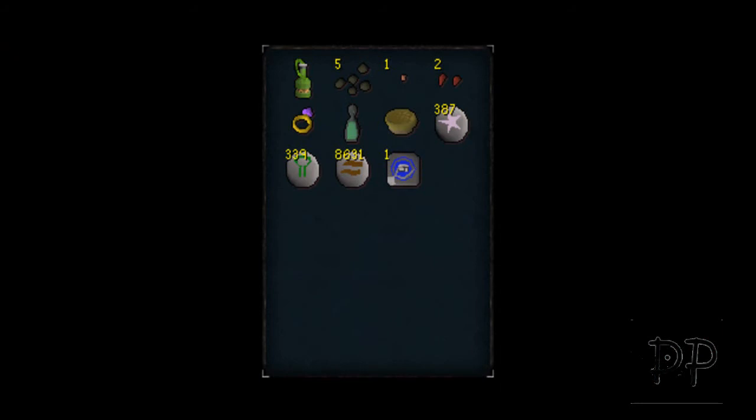What you see on screen now is what your inventory should look like before you go for a farming run. The pie is just so I can boost to do the Feldstalks, which is what I like to plant.